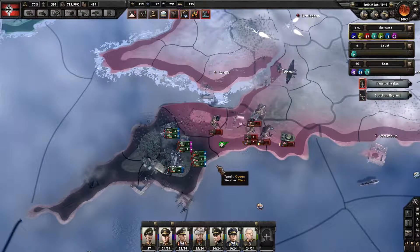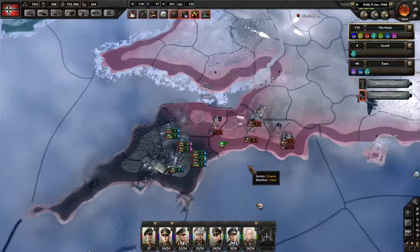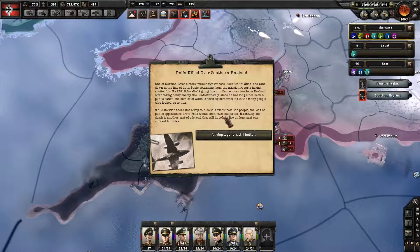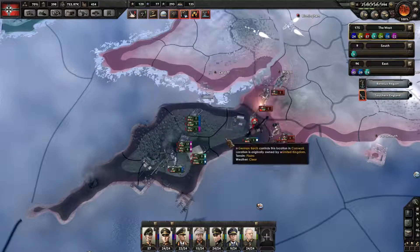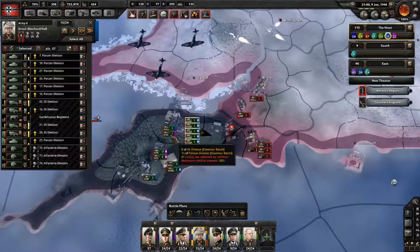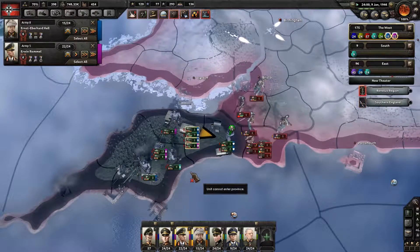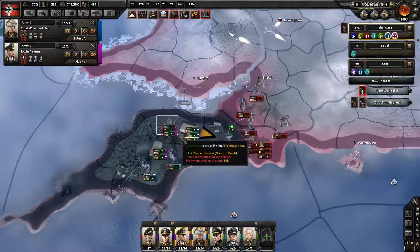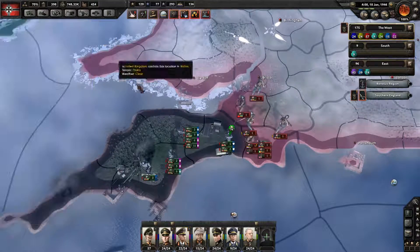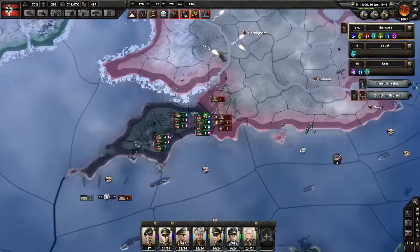Managed to push him back. We're losing some things. We just have the tanks go ahead forward. It doesn't really matter now that we're in here. I managed to get a few armies in here worth of troops. But again, as long as we hold on to Plymouth, we're golden.